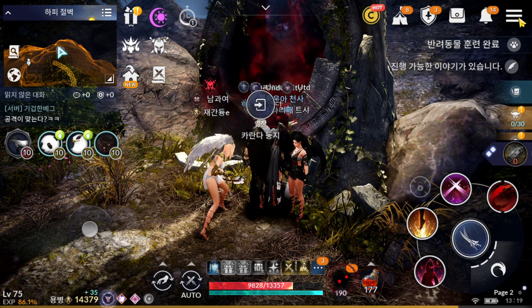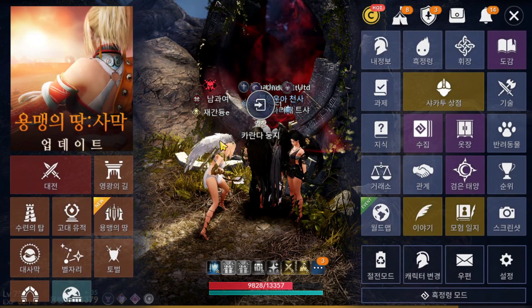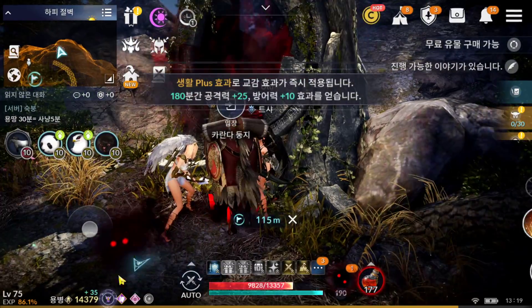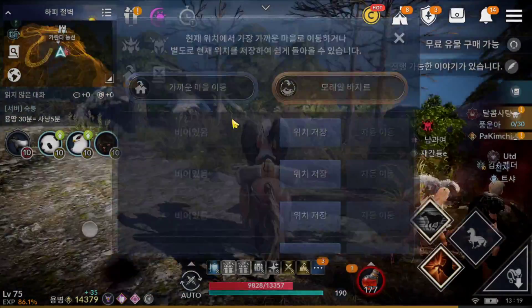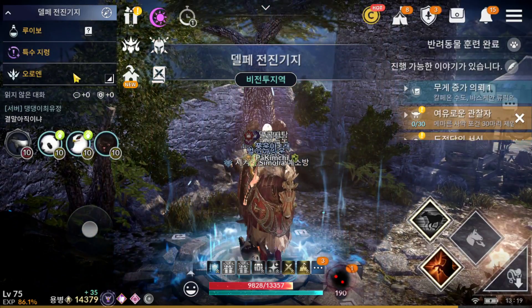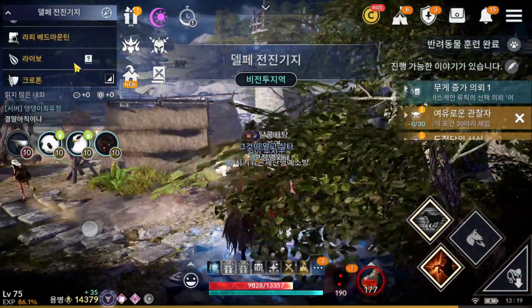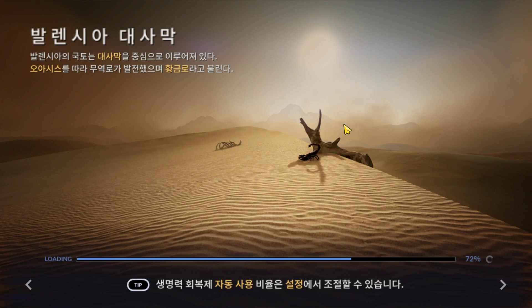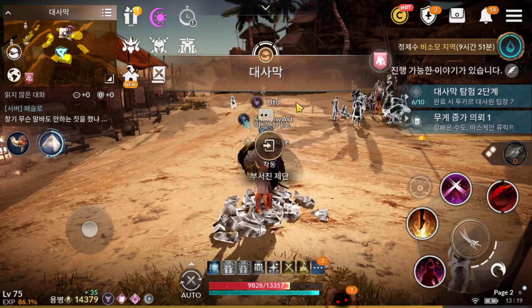Next one, we have an update for the desert map. Order in desert map. At first I need to jump like that — it's faster.